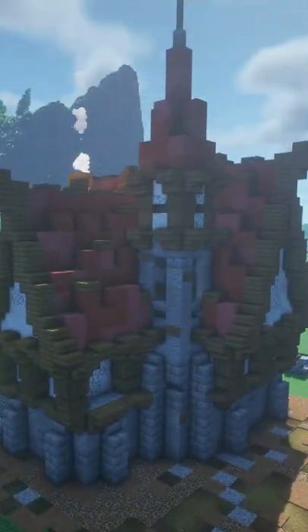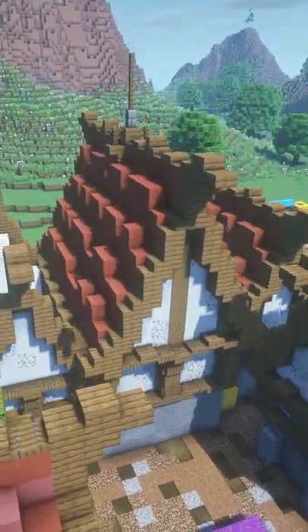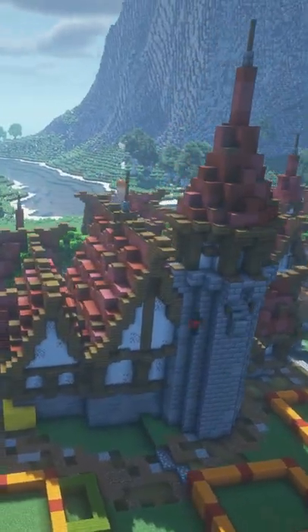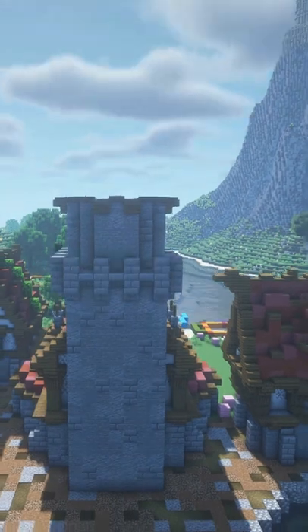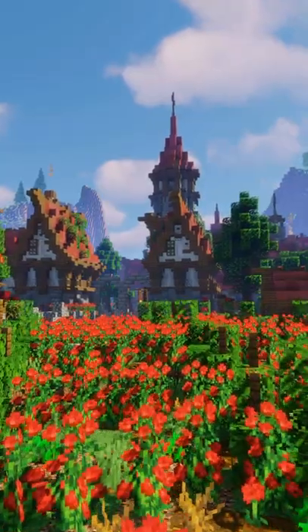After coming up with a suitable style, I started mapping out the village. I made sure to include lots of notable features like a main building, a giant church, and lots of beautiful custom rose fields. And now the castle looks over a nice looking village instead of an empty valley.